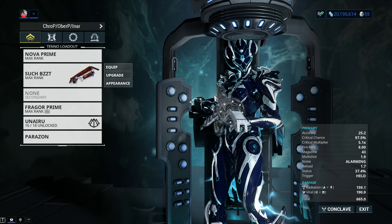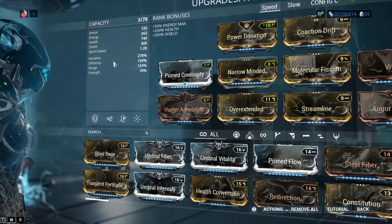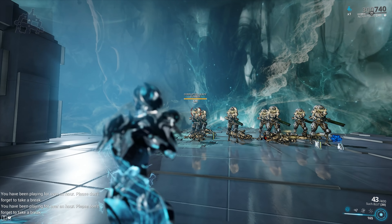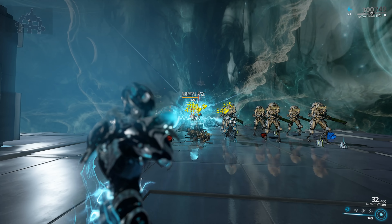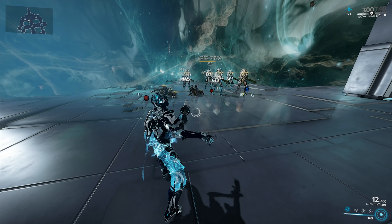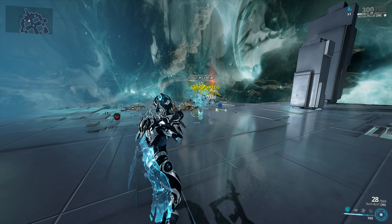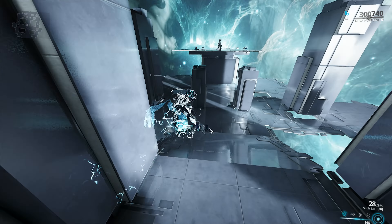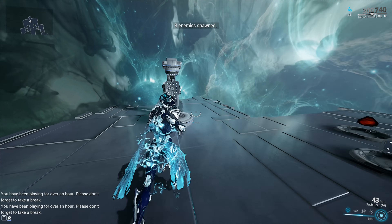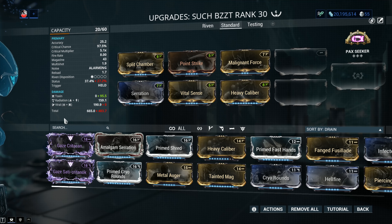We've got Radiation Viral here, and then we're switching it up to Corrosive Radiation. Testing against level 120 Corrupted Heavy Gunners. As you can see, this one is a full-blown monster — Area of Effect damage, hitting multiple targets. I prefer weapons with Corrosive. From a DPS perspective they're not as powerful as Viral, but you get more instant damage without having to wait for bleed-out ticks, which feels weird. Let's try with Corrosive — the weapon does pack a serious punch and it hurts quite badly.